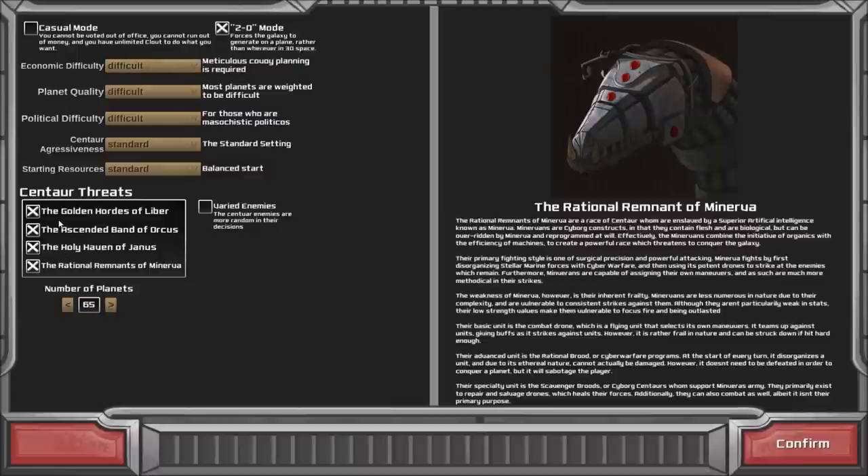These are the four types of enemies. Lieber are kind of the traditional balanced type — they match your type of army and are very strong on offense but can have strong defense as well. Orcus has very high morale, and morale affects whether your units route or the enemy units route.